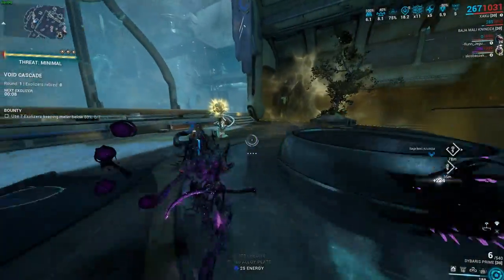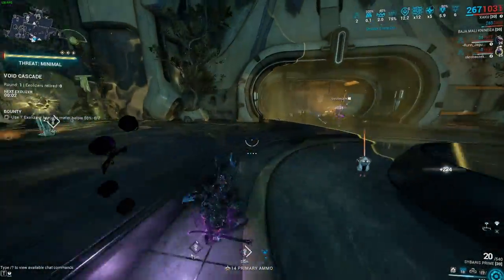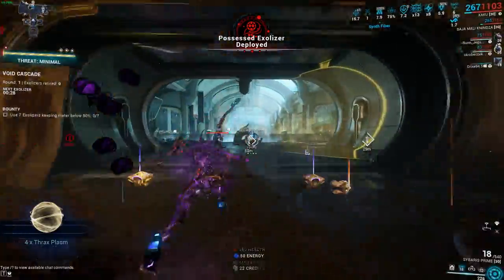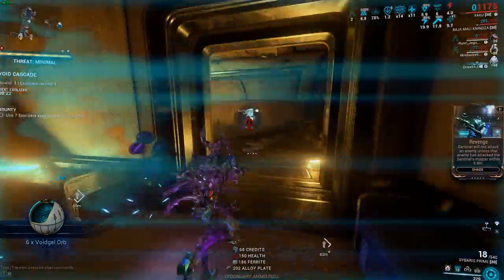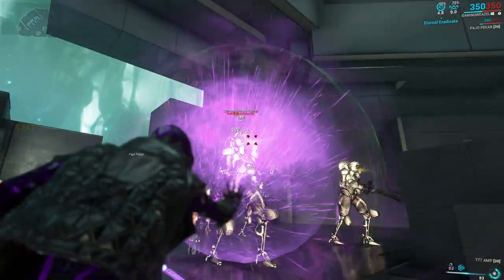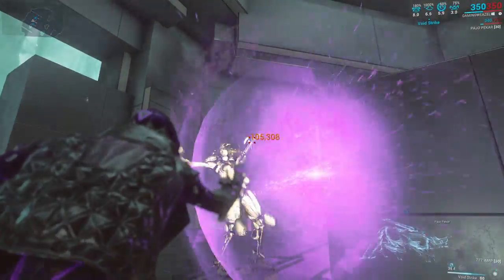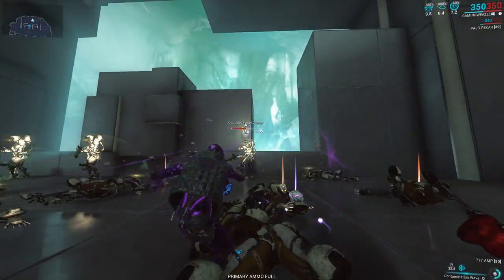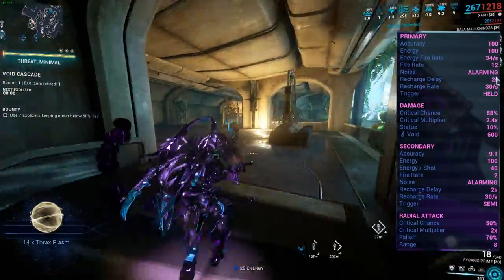Once you're bored of that amp and want better tiers, tiers 5 to 7 are inside of Fortuna with Vox Solaris. The best amps you can get here are going to be the 777 and the 177. The 777 is going to be the Clamora Prism, the Propa Scaffold, and the Certus Brace. This is a no-brain, no-aim, Ignis-ray type of amp for your operator. It does have short range and smaller flat damage, but it is incredibly decent against Thrax units and can be used against Eidolons — I do see people using it against Eidolons.